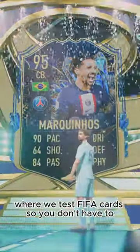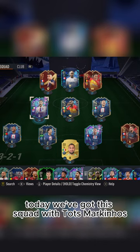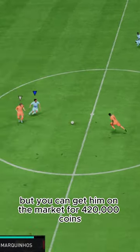Welcome to Baller or Bust, where we test FIFA cards so you don't have to. Today we've got this squad with TOTS Marquinhos. We packed him, but you can get him on the market for 420,000 coins.